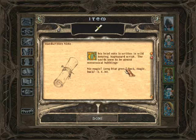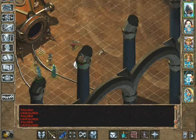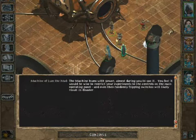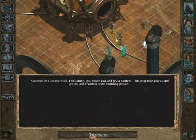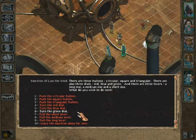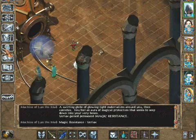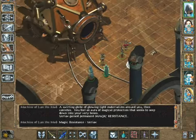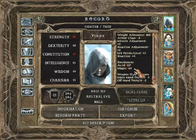Long blue green - that makes more sense, that's for magic, so that's going to be where it acts. Long blue green - magic resistance. 60, so I think that was like a 5% bonus, very minor.